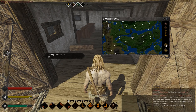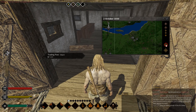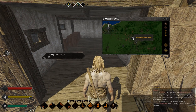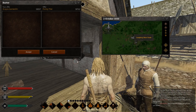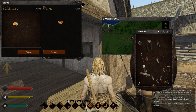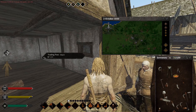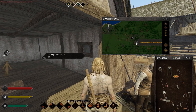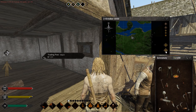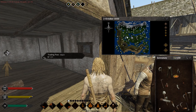The only three trading posts that are available for every single player in the game are these three. So it's Longborn Central Marketplace, Red House Bazaar, and this one. Basically these three in this capital city, which is an NPC city, not players, located right over here in the center of the map.